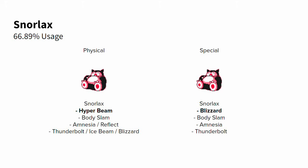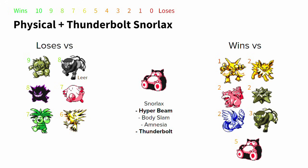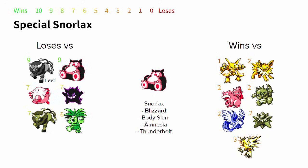The special Snorlax set forgoes Hyper Beam to instead run both Blizzard and Thunderbolt alongside Amnesia, so this Snorlax can deal with Ground types, Flying types, and Water types all very effectively. Body Slam is of course still kept on the set to hit Alakazam, Jolteon, etc. Physical Snorlax with Ice Beam is so meta-defining that a lot of Pokemon are viable just because they defeat it, even with slim odds. Special Snorlax adds Blizzard to the Thunderbolt Amnesia set to add Zapdos and Rhydon to its winning matchups, at the expense of the mirror and not having Hyper Beam.